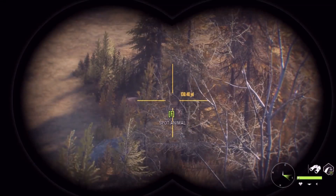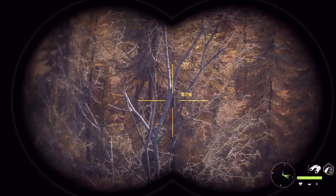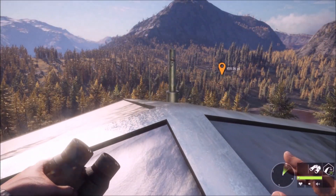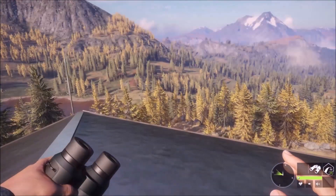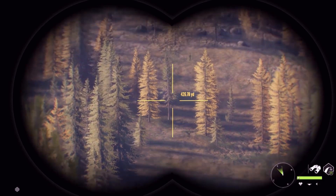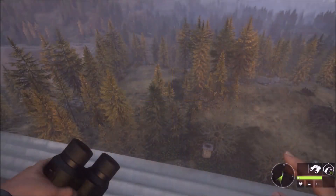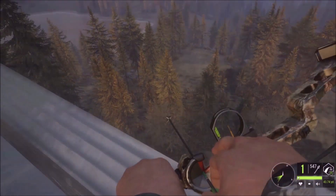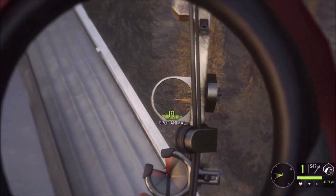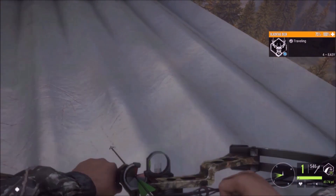What do we have over here? Looks like a couple of whitetail - I thought I saw a buck over there somewhere. You can actually get up here and see for miles. I wonder if this actually counts as being in a tree stand. We've got a blacktail coming in really fast.